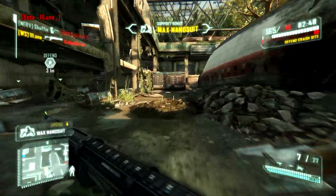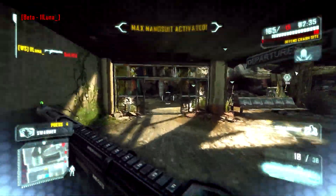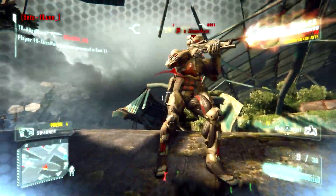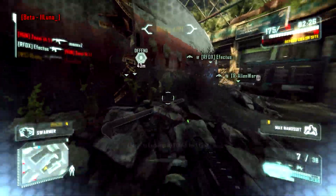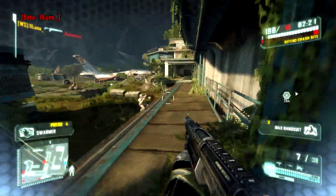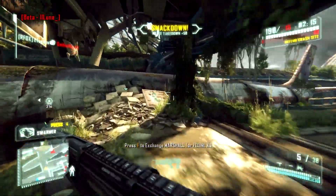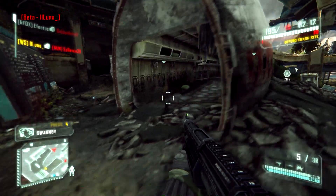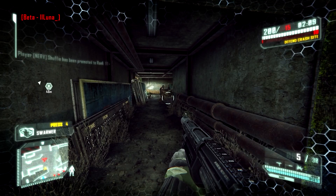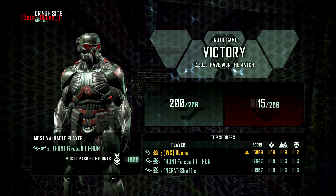Right about here, watch my ammo count in the bottom right corner — when I activate my Max Nanosuit, you'll notice it actually replenishes all your ammo. It doesn't matter if you have zero bullets in your gun; it gives you your full capacity back and actually more ammo than you started with. For example, with the Typhoon, if you can get 10 kills without running out of ammo and then activate your Max Suit, you'll get 1,500 Typhoon bullets back — and that lasts quite a while.